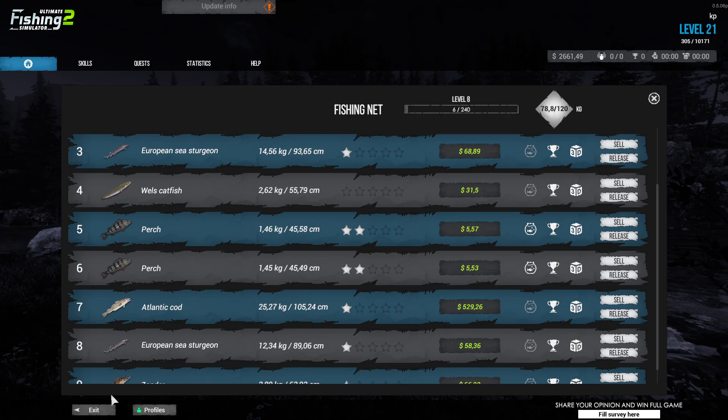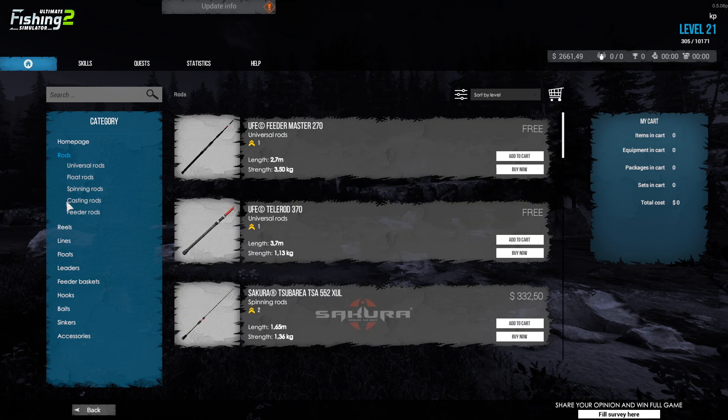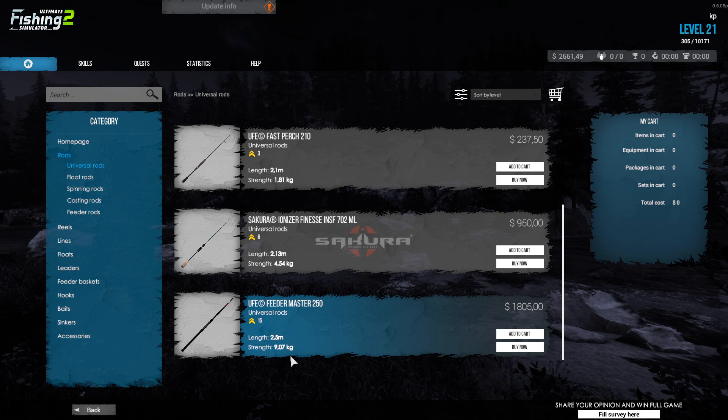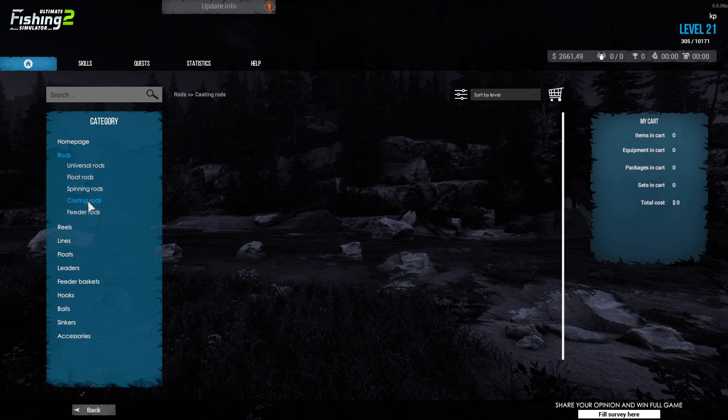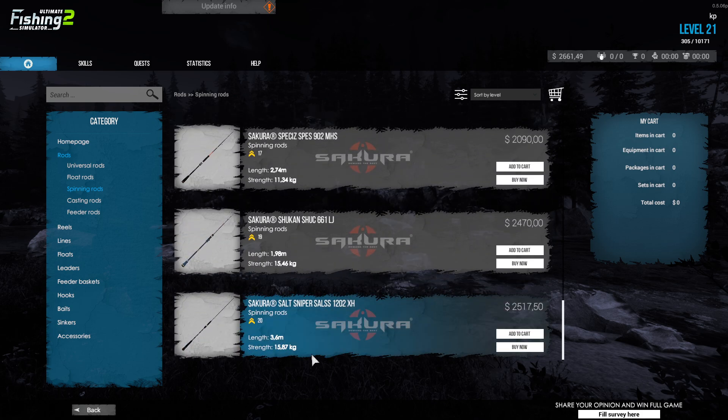Let's start with the setup. If you go to the shop, the biggest problem is that universal rods only go to 9 kilograms — that's really low. Float rods and casting rods don't even exist yet, and feeder is similar. The spinning rods are the biggest available in the test at 15 kilograms. I bought this one, which is why I think they're focused on spinning right now. Nine kilograms is very low for certain fish here — some fish you might not even be able to land on that.